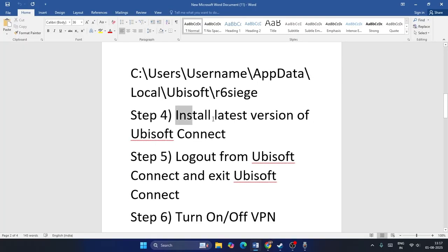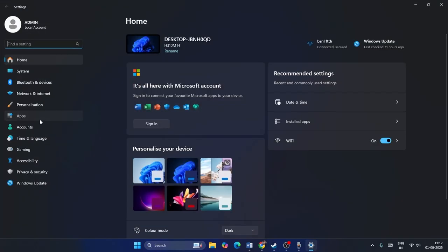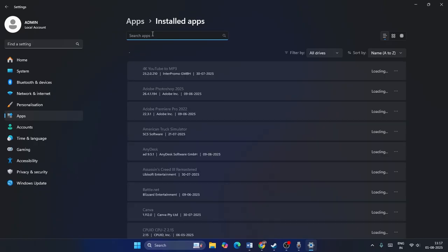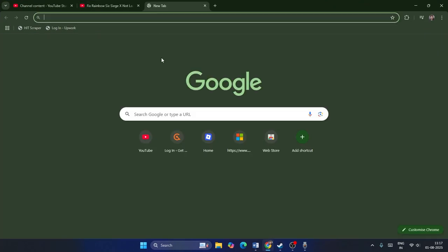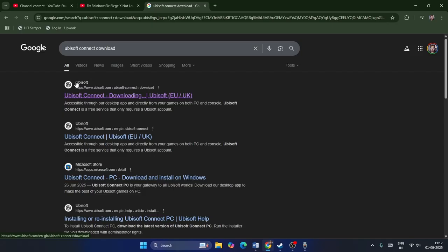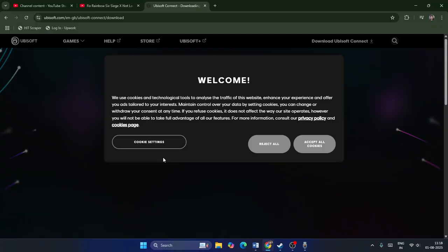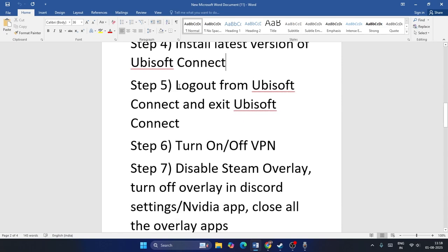The next step is to install the latest version of Ubisoft Connect. If you already have it, search for Ubisoft Connect in your apps, go to Settings and find the installer. Search for Ubisoft Connect, click on it, and uninstall it. After uninstalling, go to the official Ubisoft website, download the latest version of Ubisoft Connect, install it, and then check the game.